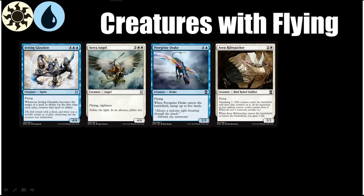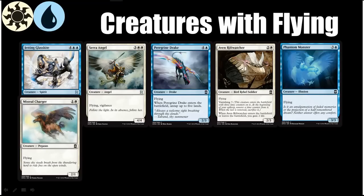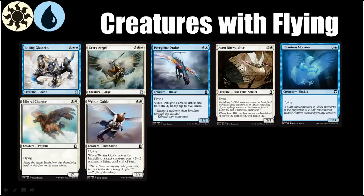Aven Riftwatcher is very good for this deck and for really any aggressive deck in this format. Next we have Phantom Monster, a vanilla 3/3 flyer at a decent rate, especially if you have the flying payoffs. Mistral Charger is similar — a 2-mana 2/1 with flying, vanilla but very efficient, and if you have flying payoffs it gets much better. Next we have Welkin Guide, which is probably actually at its best in a deck that doesn't quite get enough flyers but has some big bruisers on the ground. Even without giving flying to another creature, you're at least pumping it for a turn, which is pretty nice on top of a 2/2 flying body.